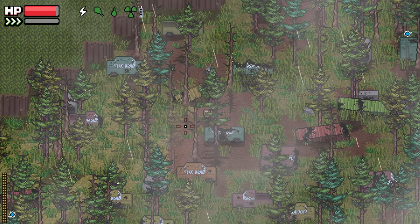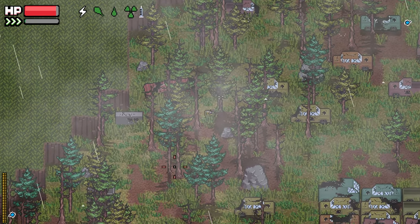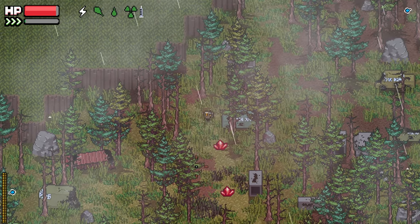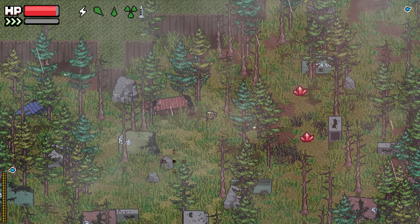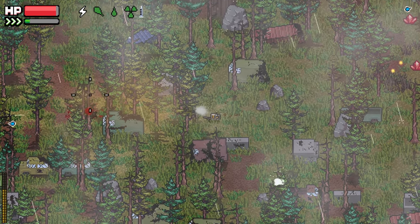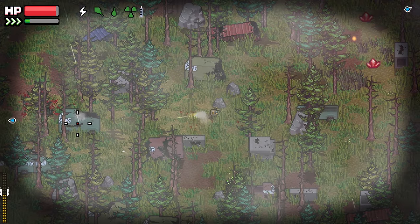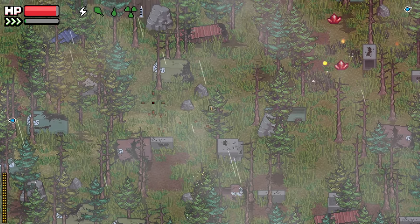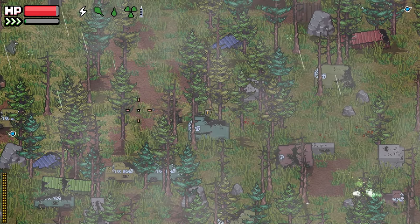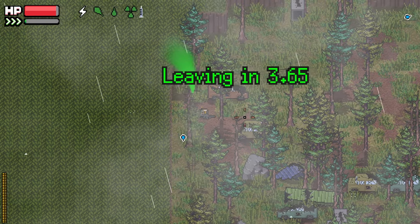It's a pile of greens, I think. This map is always so nerve-racking. Because Armin could just be anywhere, right? He could be anywhere. Kill those guys pretty quick.